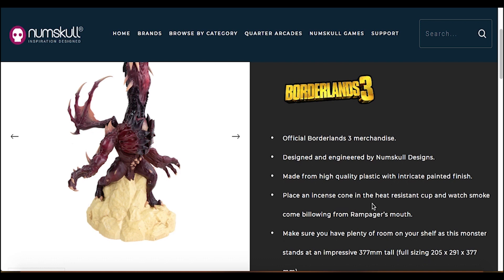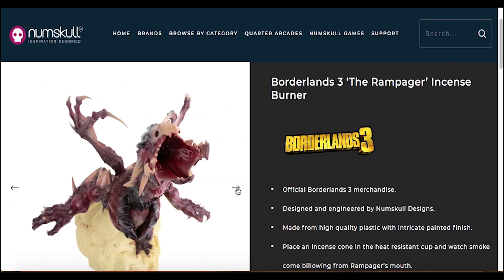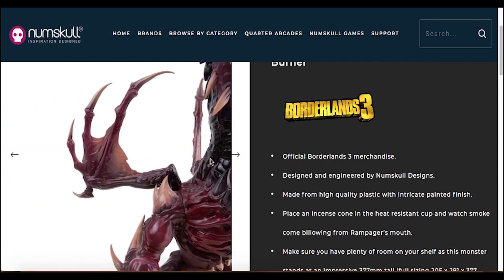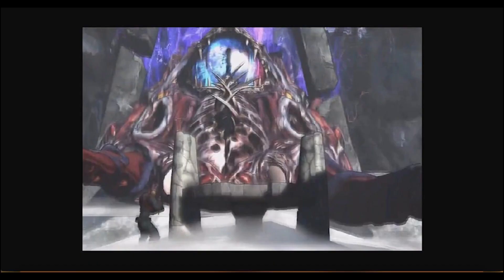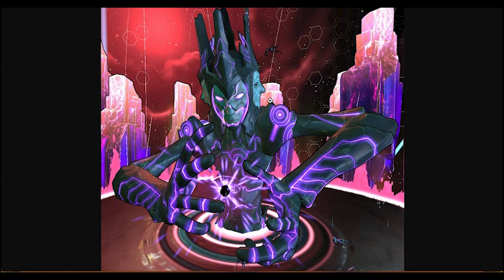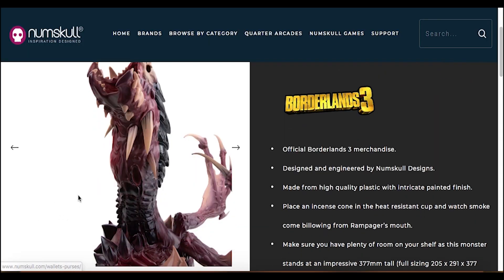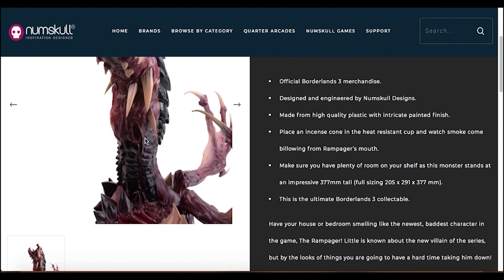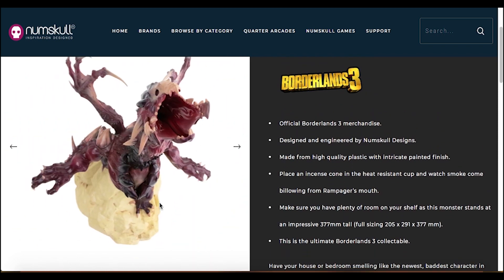What this is is an incense burner, and it says that the smoke will come billowing from the Rampager's mouth. So to me it's like a souped-up version of the Warrior or something. As we know with vault monsters in the Borderlands universe, they kind of follow a bit of a pattern — each one is named "The Something." So we've got The Destroyer from Borderlands 1, The Warrior from Borderlands 2, The Sentinel from Borderlands Pre-Sequel, and The Traveller from Tales from the Borderlands. And now we have The Rampager.